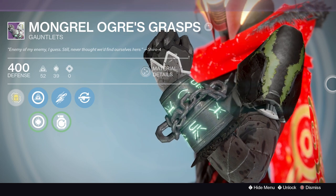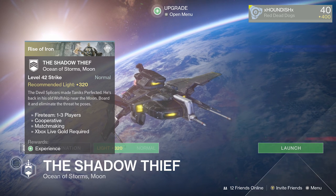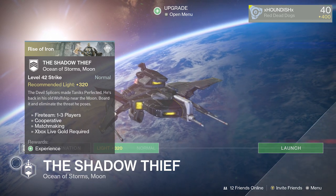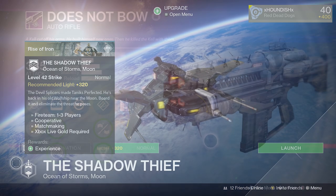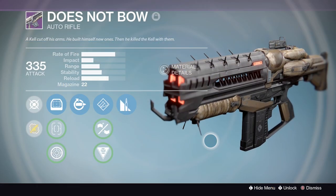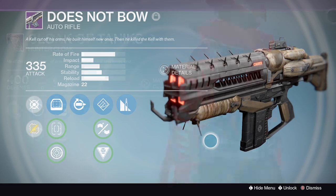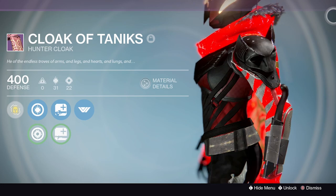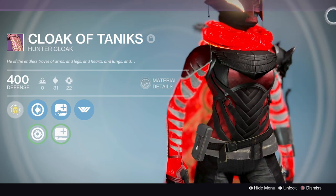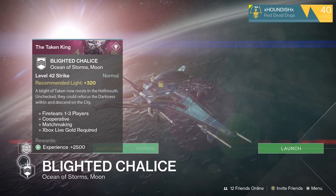For Taniks or the Shadow Thief strike, you can obtain the Does Not Bow auto rifle as well as the Cloak of Taniks for the Hunter. The Does Not Bow is a pretty cool Fallen-themed weapon in the lowest rate-of-fire archetype for auto rifles — not an excellent weapon but pretty cool. The Cloak of Taniks looks just like what Taniks is wearing, making it one of the most unique-looking cloaks in Destiny.